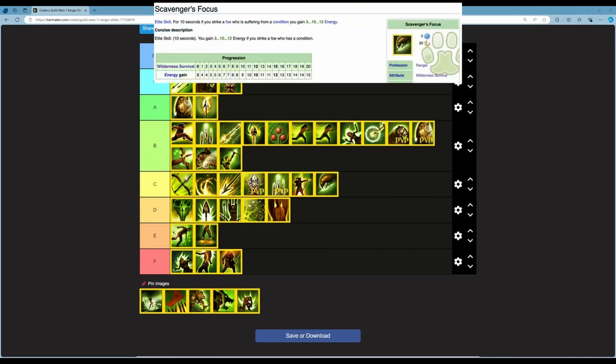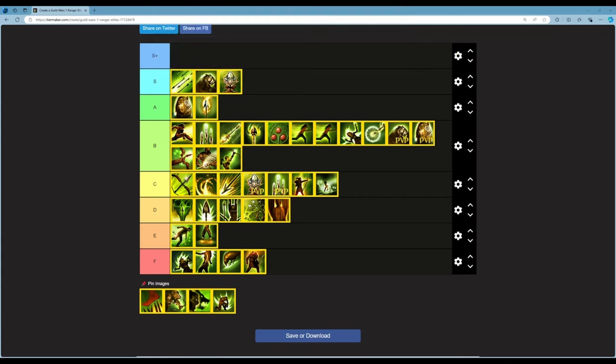Next is Scavenger's Focus — an elite skill lasting 10 seconds where you gain 3 to 12 energy if you strike a foe who has a condition. 5 energy, 20 second cooldown. At rank 20 you get 15 energy. This is essentially garbage — who cares about 12 to 15 energy every 20 seconds, and only if the target has a condition? There are so many better energy management options. This is F.